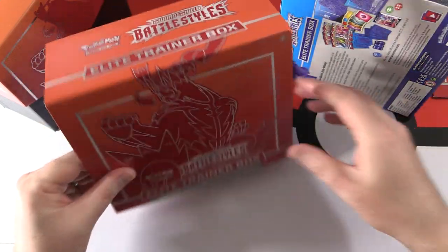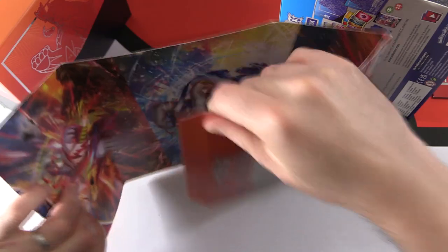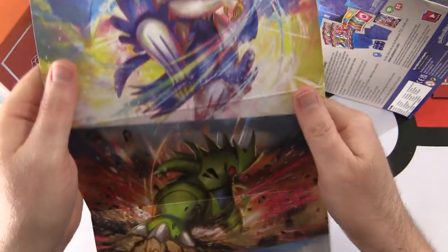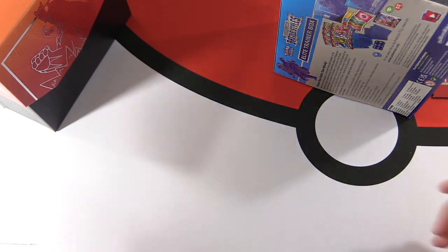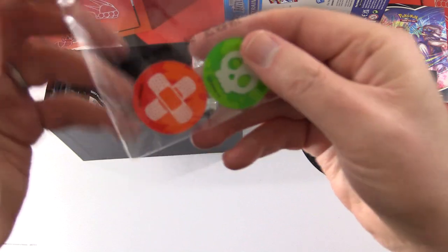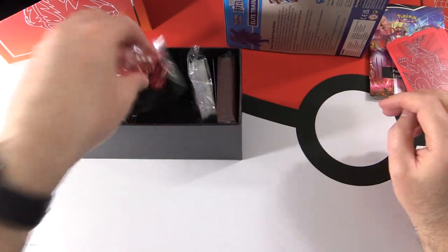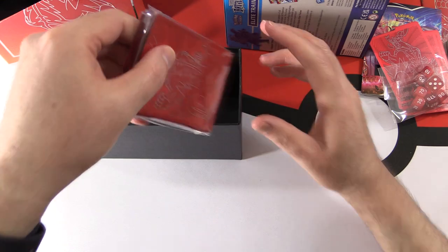So we'll open this up. We've got the usual Player's Guide — we'll take a look at that later. There's a poster here, so we'll see what it is this time. You've got all the new Pokemon. We're looking for the Rapid Strike Urshifu VMAX Gigantamax, so let's keep our fingers crossed. We've got the usual rule book, some markers, cool dividers, dice and damage counters, a whole lot of energy cards, and some sleeves — the red ones.